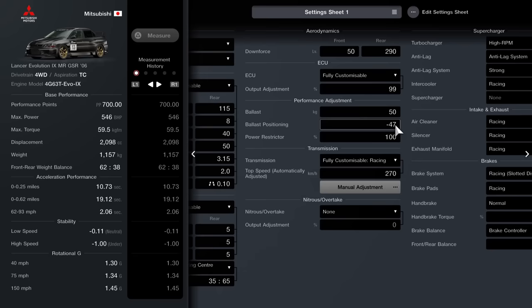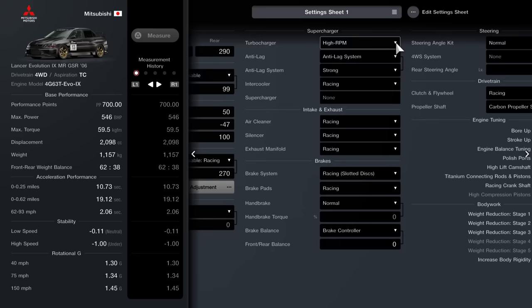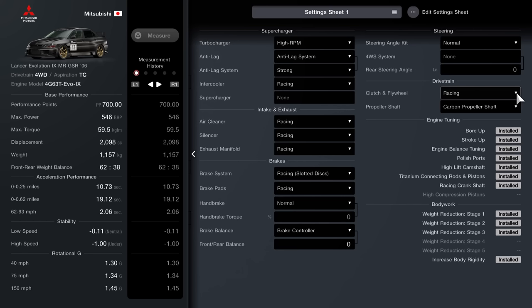We're going to have 50 ballast on this with a positioning of minus 47. No power restriction, however on the fully customizable ECU set this to 99. Downforce at the front is 50 and then 290 at the rear. High RPM turbocharger with anti-lag set to strong. Racing intercooler, racing air cleaner, silencer, exhaust manifold, brake system racing, brake pads racing, brake controller — I do recommend having the ability to do on-the-fly adjustments. Racing clutch and flywheel, carbon propeller shaft, and all of the permanent upgrades as well.